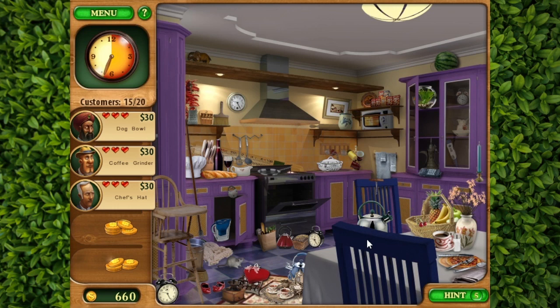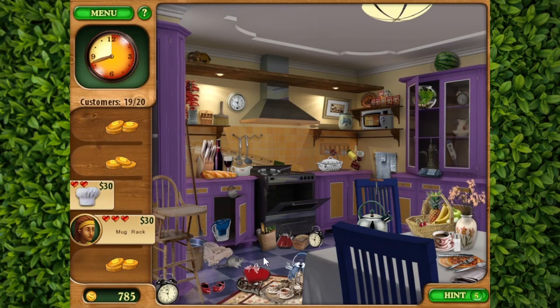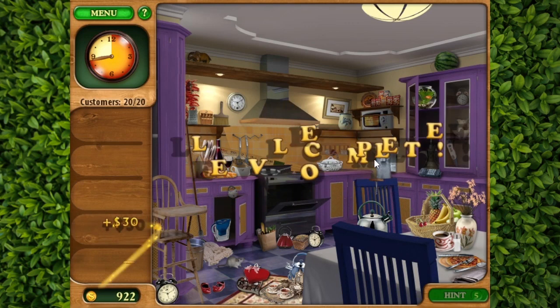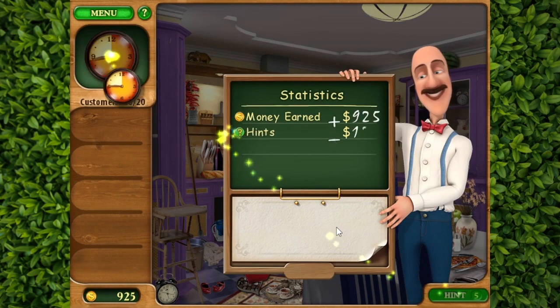Coffee grinder. What's the coffee grinder again? Is it this thing? No it's not. Man, we don't use coffee grinders here. There it is. Chef's hat is over here. Dog bowl — I saw it, it was on the ground. Wasn't there. Okay, one, two, three. Mug rack. And a candle. I don't know what the mug rack is, unless it's this? You know what, we're losing money. There we go. What's a mug rack? I was thinking it's got to be like multiple mugs together, but I couldn't see it. I was like oh maybe that's that, and it turned out to be correct.